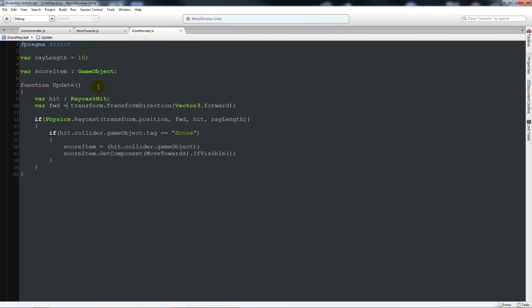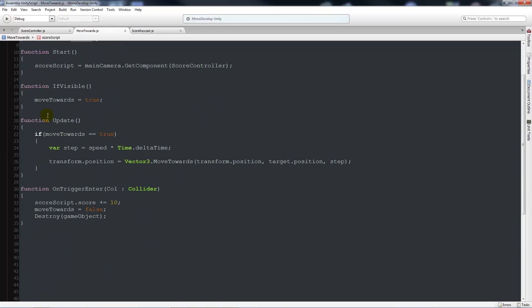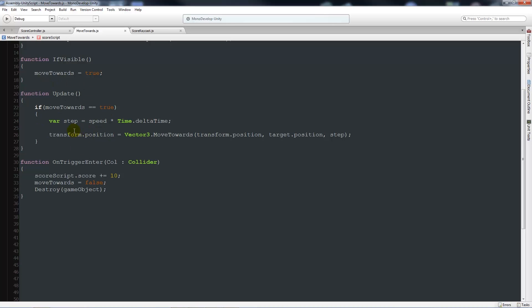The ScoreRaycast on the main camera defines a ray length and the scoreItem game object reference. It casts a ray forward and checks if it hits a collider tagged 'score'. If so, scoreItem is set to that hit object, then we call GetComponent(MoveTowards).ifVisible() on it, which sets moveTowards to true and triggers the whole movement process.